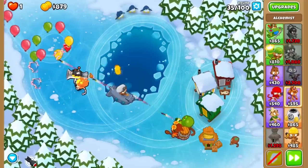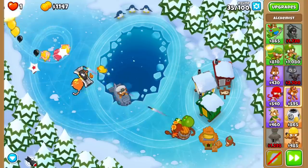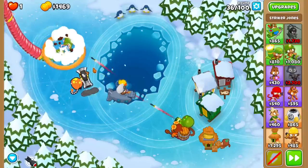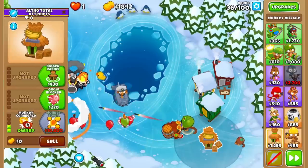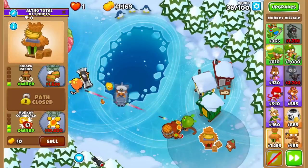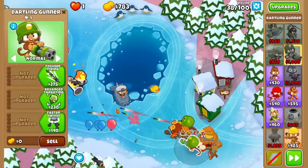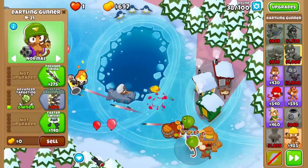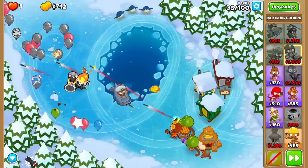I don't really want to upgrade to Laser right away because I can't beat Camo Purples — not yet, at least. So I want to get a second Dartling, or rather a Jungle Drums. Yeah, Jungle Drums. But 2-0-2 will be what we want to get. So Dartling number 2. Now that I got Camo with this guy, it should be good to go for a Laser Cannon — 3900 with discounts.